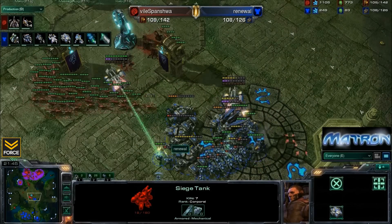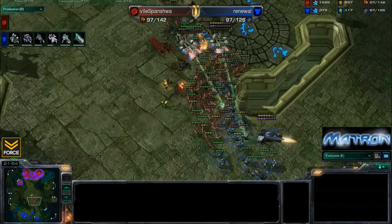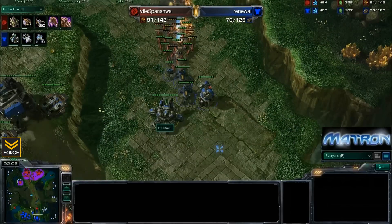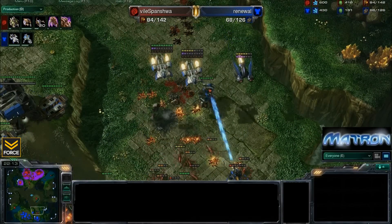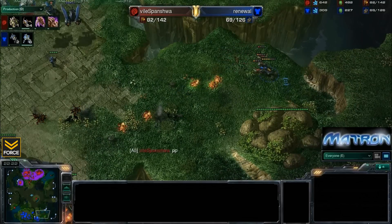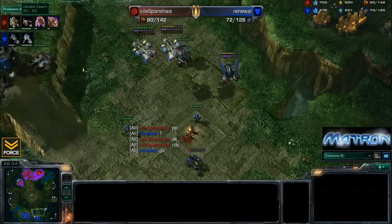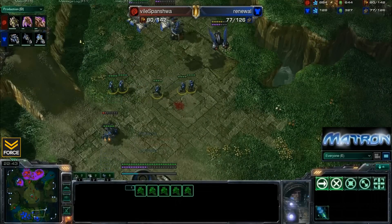The infestor does go down, but the tanks un-siege to try to take down the infestor, and now the lings are going to move in and get a surround on those tanks. Not many Blue Flame Hellions at this point, so the lings are going to do very well with a 1-1 upgrade - and again no upgrades for the bio of Renewal. The lings are going to get a great surround on this tank, and if Spinisha is able to push in here with some infestors as well, it could get some great fungals on the SCVs of Renewal. Renewal doing a nice job with the micro of the Hellion, and it looks like we have an Ultralisk Cavern about halfway done.